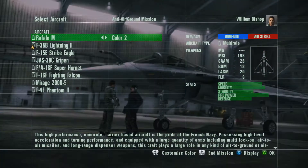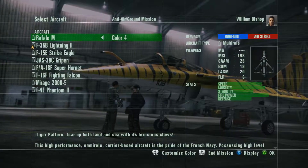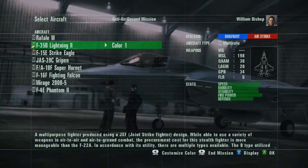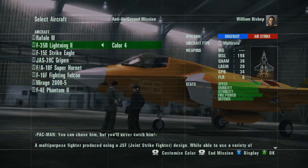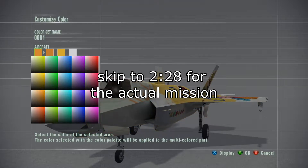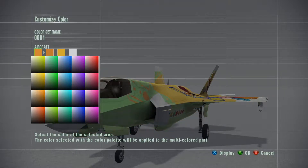So what plane should we fly? Oh, I can customize this paint job. Wait, can I customize an anime girl paint job? Oh my god, please let me do that. Yes! Oh, this is going to be horrible.